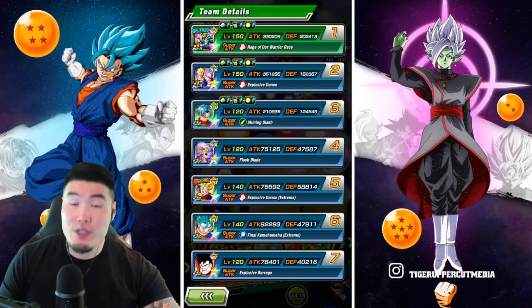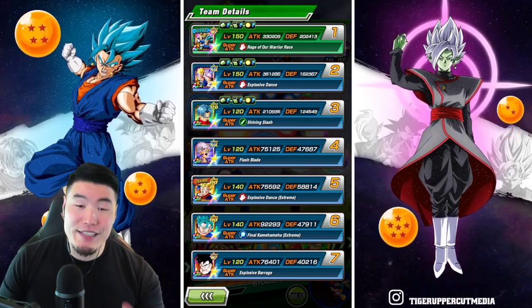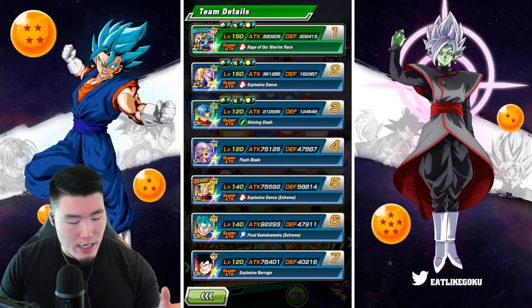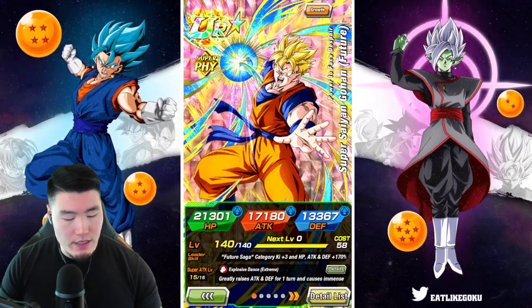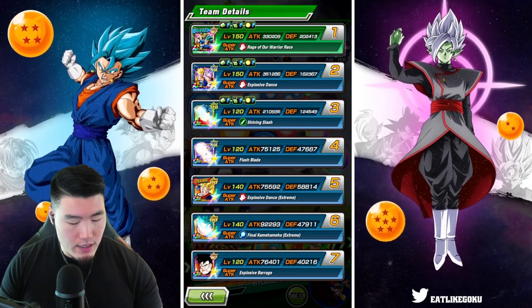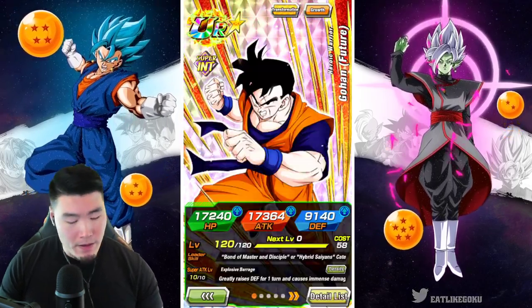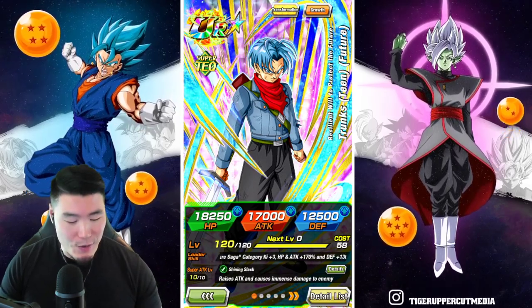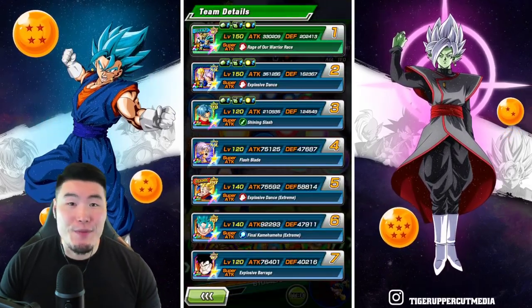For future saga, we're good to go since this is a full future saga team. And for bond of parent and child, we have the Biz future Gohan, the INT future Gohan, and also the TEQ future teen Trunks. So without further ado, let's jump right into it.